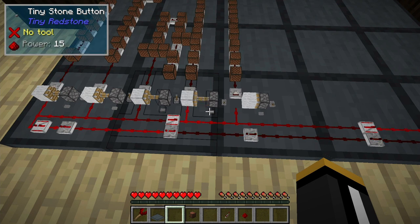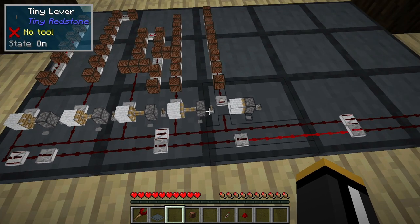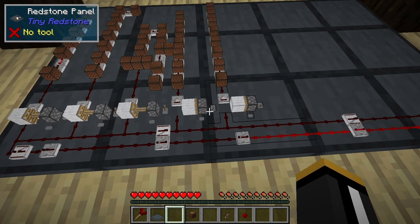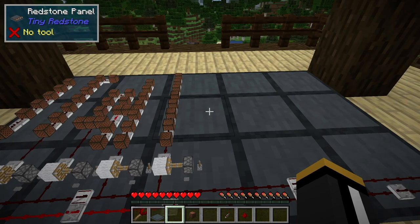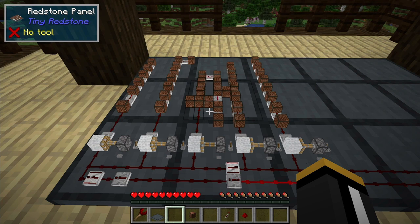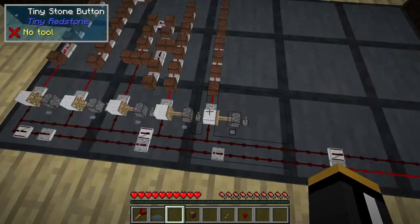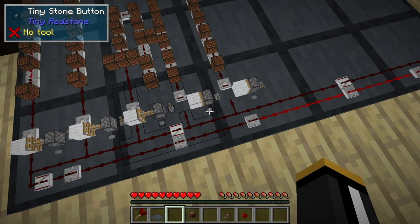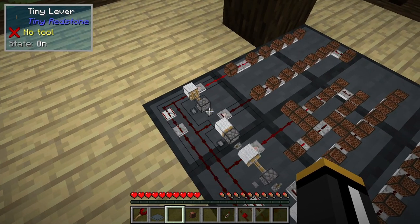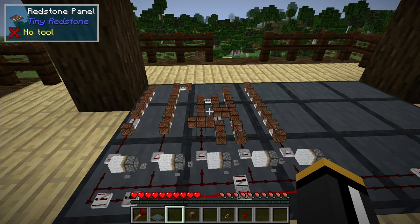Oh my god, this is so fun. We're jamming! Check this out — in a tiny little space. So then when we flip this lever it is going to finish the loop of course. And there we have it! Oh my god, that's so fun.